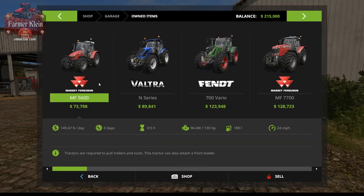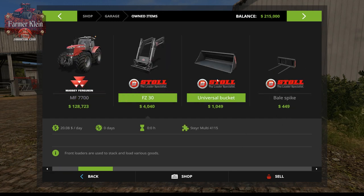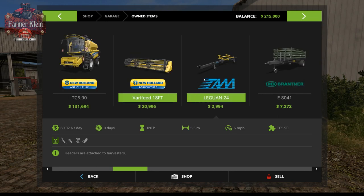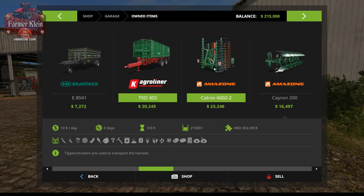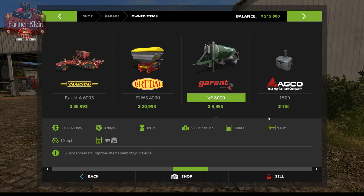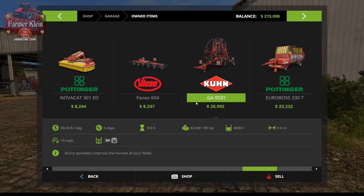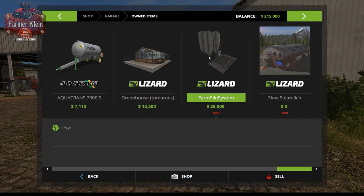We start with four tractors ranging from 130 to 210 horsepower. We have front loader arms, a bucket, and a bale spike. There's the small New Holland 5.90 harvester with a grain header, a header trailer, and a couple of small tippers — the Brentner and the Agri Liner. We also have a three-point hitch cultivator, a large fertilizer spreader, a slurry spreader, an assortment of weights, a side mower, front mower, tedder/windrower, and a forage wagon.